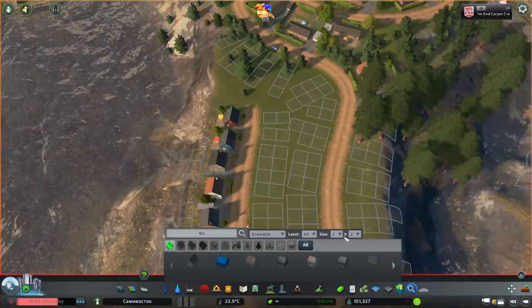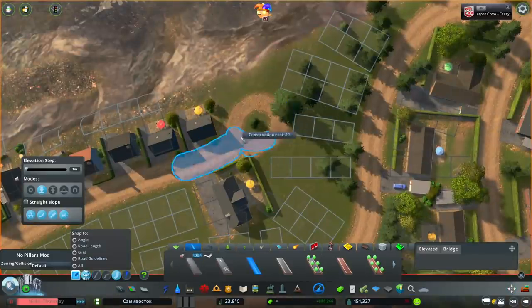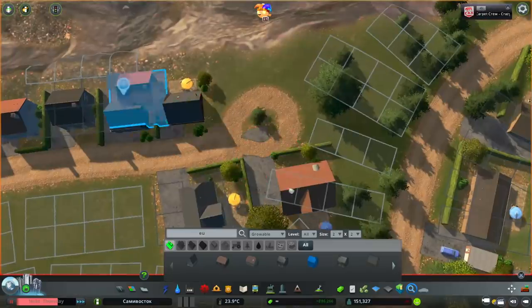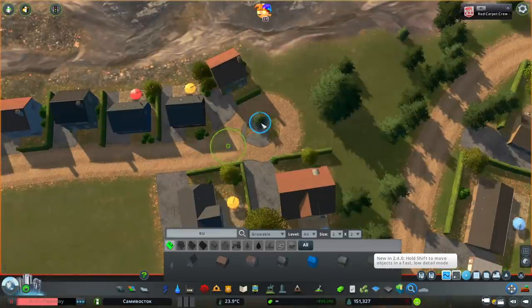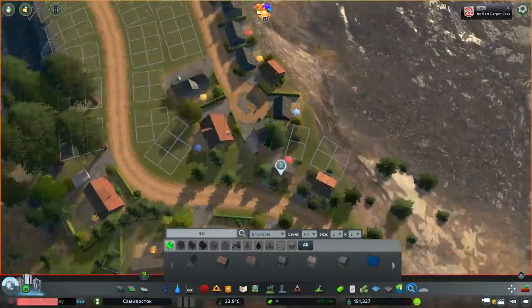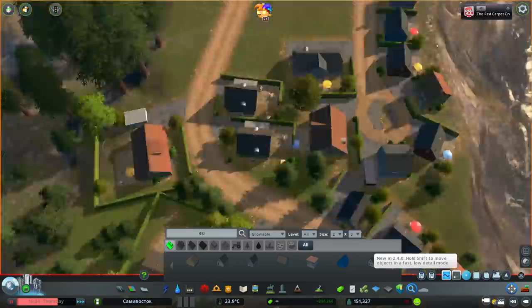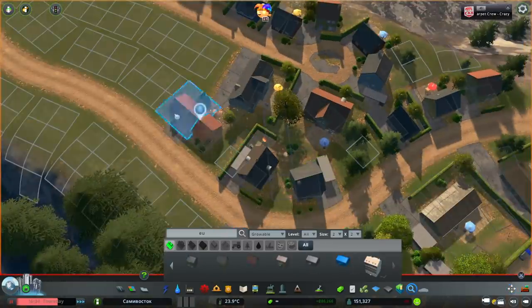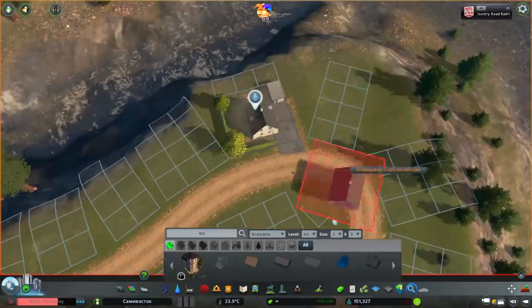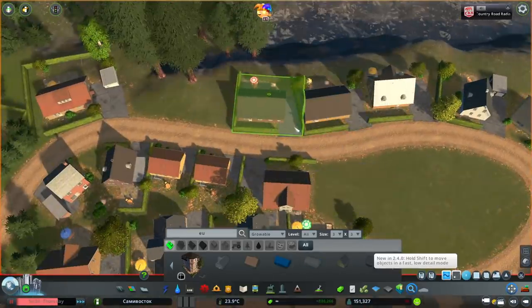I'm just going to be using the European Suburban pack which you can buy on the Steam Workshop. It's only like $4 and it's got almost 100 buildings, so it's really cool. The look I was going for here is pretty poor — lots of trees, a dirt road, it's not really manicured. Like I don't even utilize the view or the waterfront area, whereas a rich area would of course utilize the view.